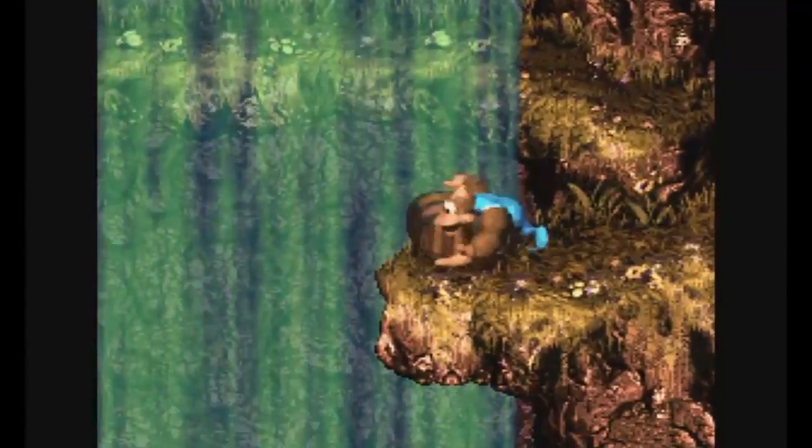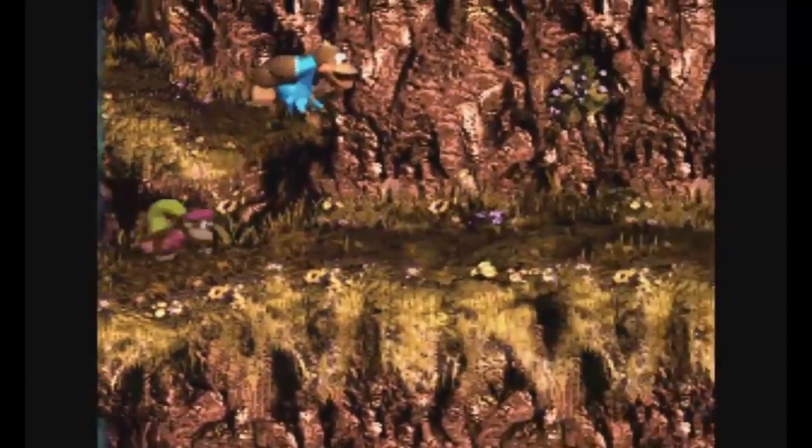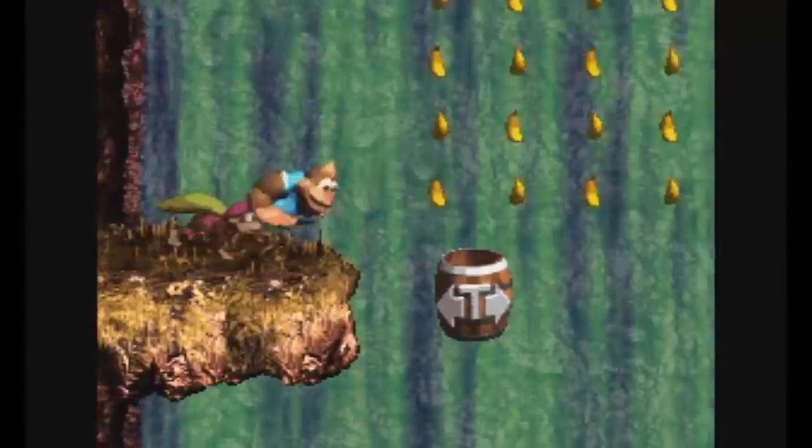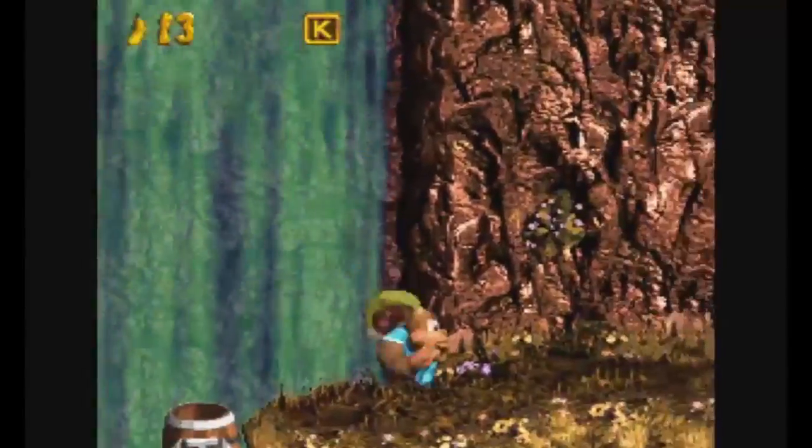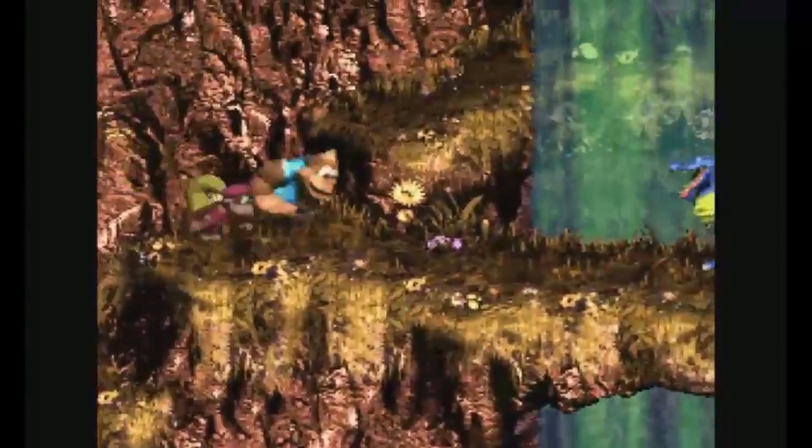The first bonus level will be found just before the letter O. The heroes, with Dixie Kong in the lead, must head to the edge of the cliff. At this point, Dixie needs to use her helicopter spin to reach a hidden bonus barrel floating in front of the waterfall.